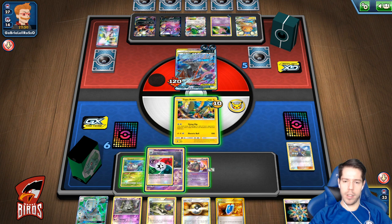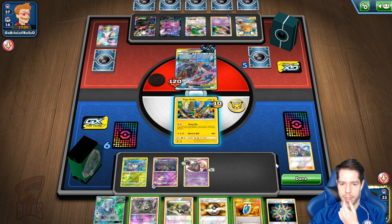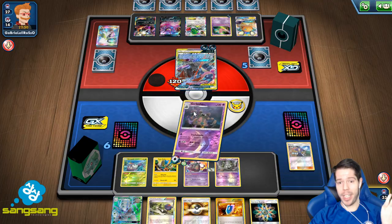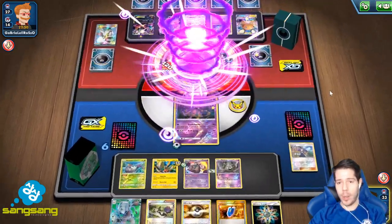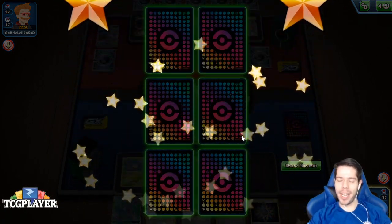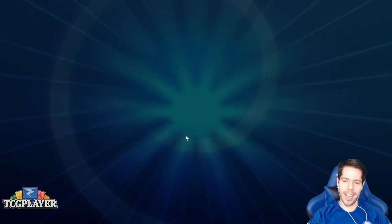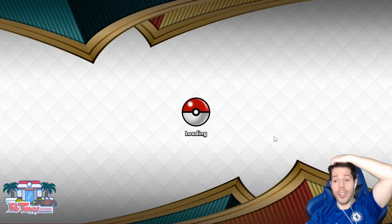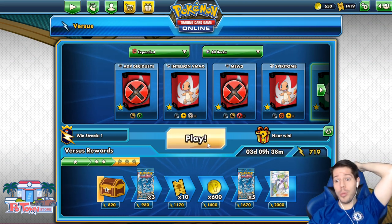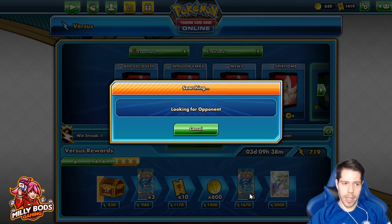I'll go ahead and attach this energy — the one damage counter might matter for Acerola purposes. I definitely want the other Trubbish, and then we'll take three prizes right here and get ahead. We'll take a win against the 2020 Turbo Dark deck featuring a three-year-old deck. Garbotoxin — too strong, I guess. My opponent went Turbo on turn one without really accomplishing anything.